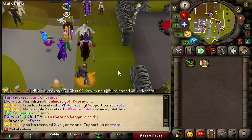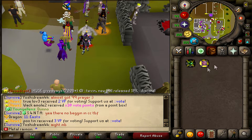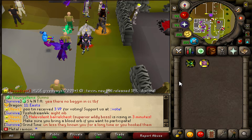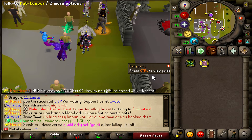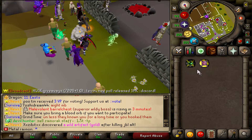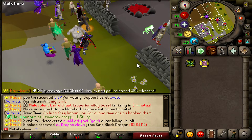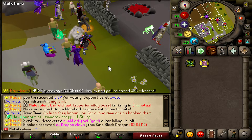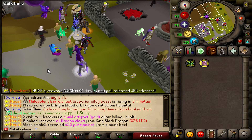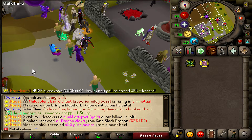Today we have another $25 bond giveaway as we usually do. If you want to enter and have a shot at winning, all you need to do is subscribe to the channel, like this video, comment your in-game name below, and turn on post notifications. If you need SpawnPK bonds, make sure you use the link in the description as it helps me out a ton. And of course, join my personal Discord — it gives tons of benefits, really recommend having a look.